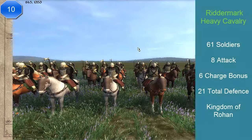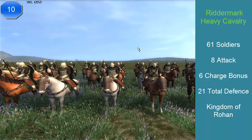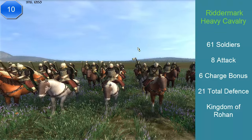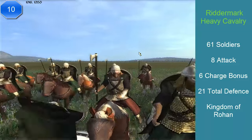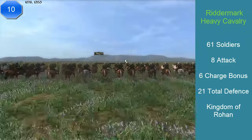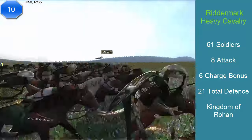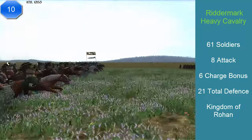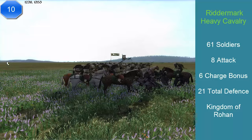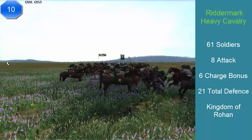At number 10, we have the Riddermark Heavy Cavalry. This unit comes from the Kingdom of Rohan, and it's a unit from the Barracks of End. This unit has 62 soldiers, an 8 attack, a 6 charge bonus, and a 21 total defense. They are skilled against mounts — effective against other cavalry — and effective against armor thanks to their big axes. They have excellent stamina and good morale. This unit doesn't have a secondary weapon, so they always use the same 8 attack. This is a prolonged melee unit, as its attack is higher than its charge.